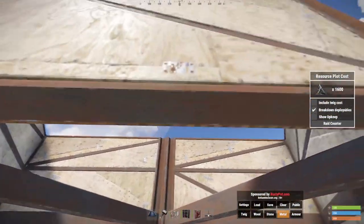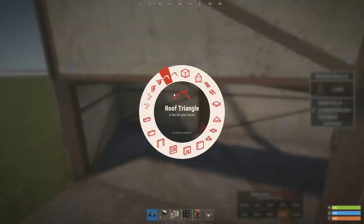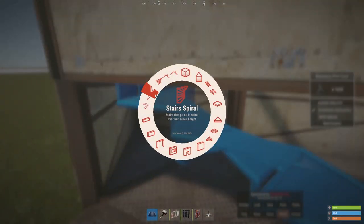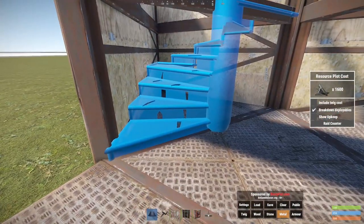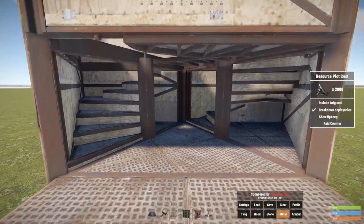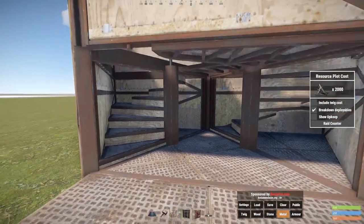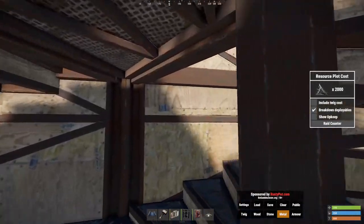It looks kind of open, like 'what are you talking about?' Well, I'm gonna prove that I'm not completely wrong. You want staircases that go on triangles — you want to face it like that and like that. Now you're thinking, okay, what does that do? You just go up the stairs, right? No, you cannot. The stairs are blocked by these floor frames that we put in.